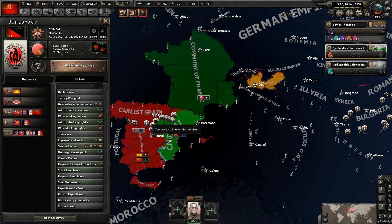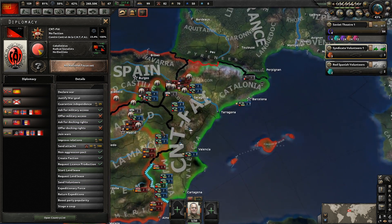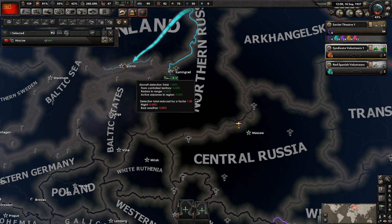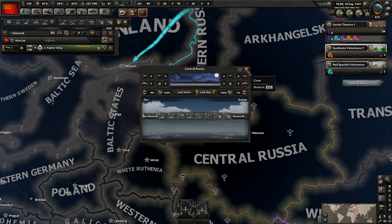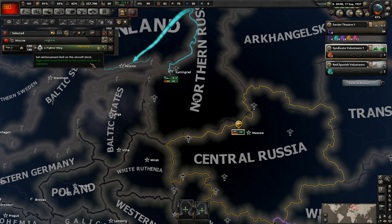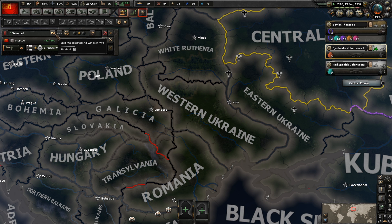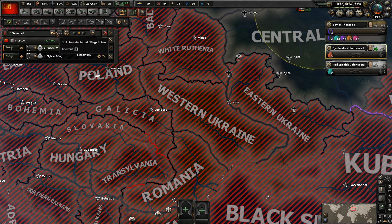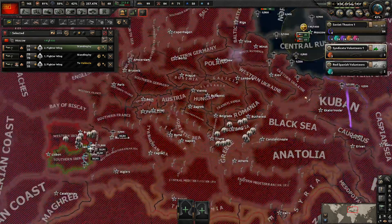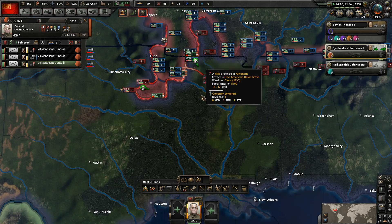I'll send them some planes — same with CNT. Do you have planes? No, so sending planes will probably actually do a lot. I don't really know how planes join civil wars. Send 41 planes — I'm going to send 41 planes to Appalachia. Our fighters are basically hot garbage but it is what it is.